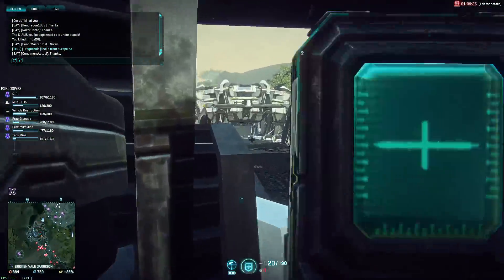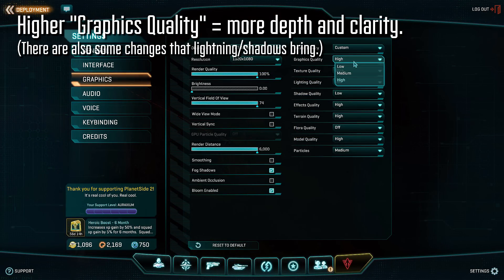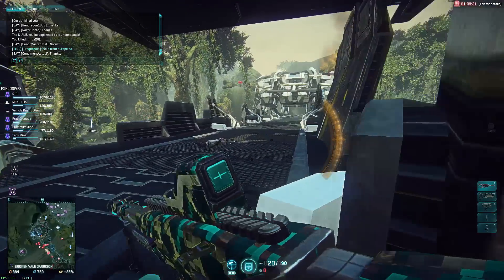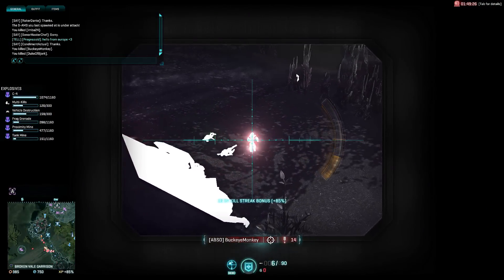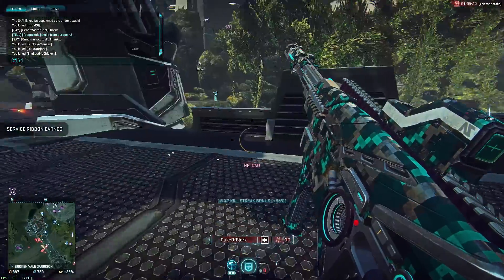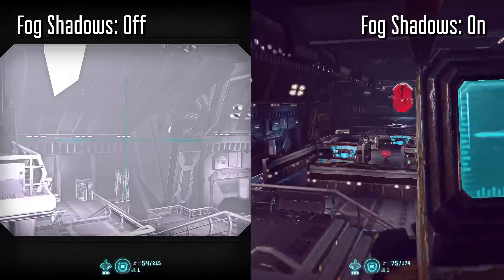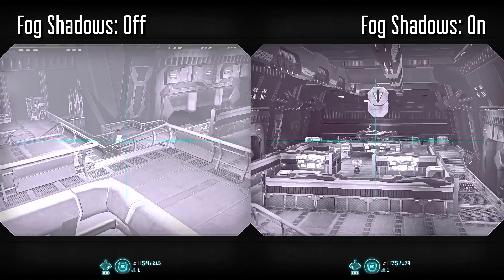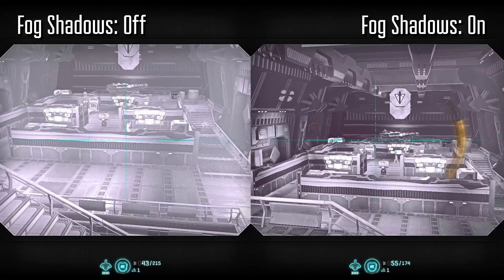Let's also talk about graphics quality real quick. When you're adjusting your visual settings, you have one called graphics quality, and if this setting is on high or ultra, your IRNV has much more range than you'd get on low graphical settings. Also, on Haasen, there's a kind of haze that washes things out — not even with IRNV, but just everything, all the time. And if you turn on fog shadows, you'll get a lot more clarity in both your normal view as well as when you're looking down the scope of IRNV.